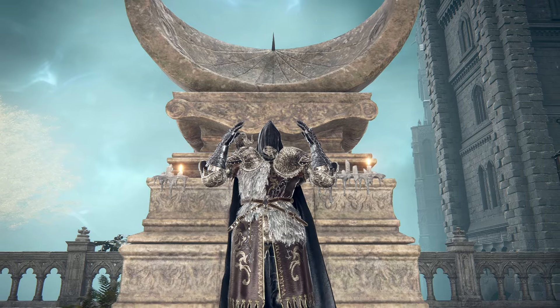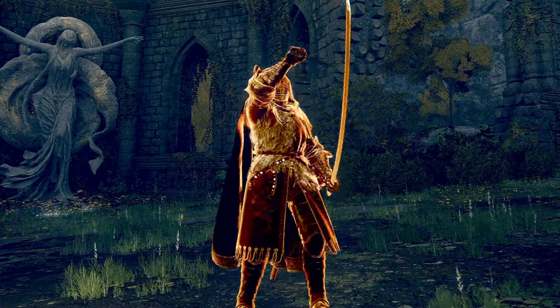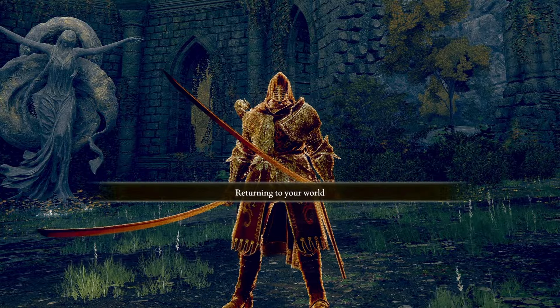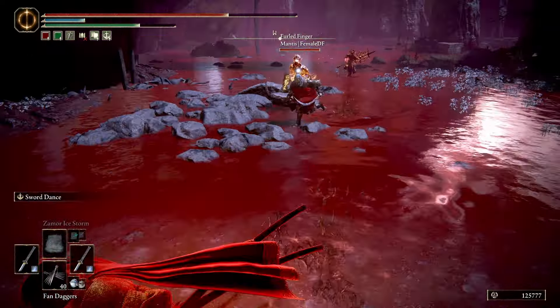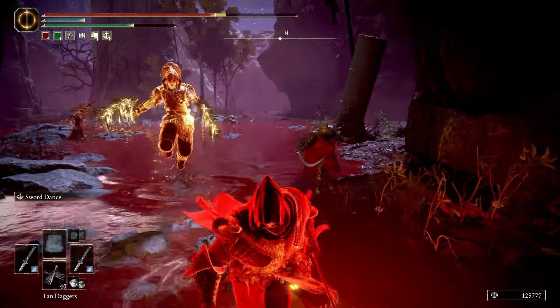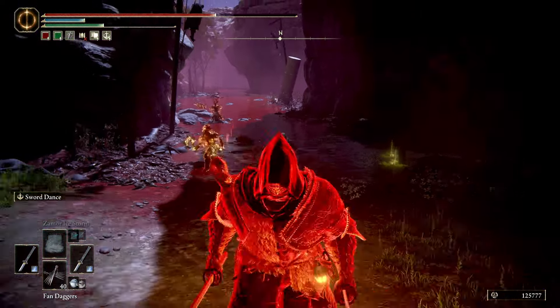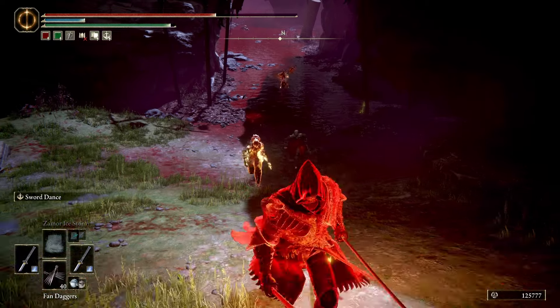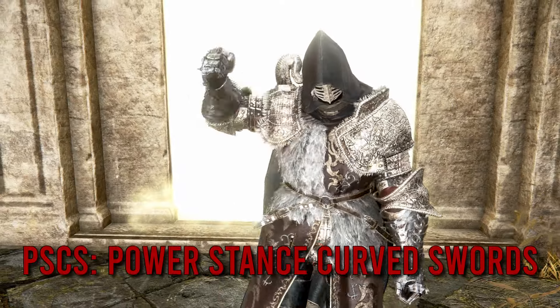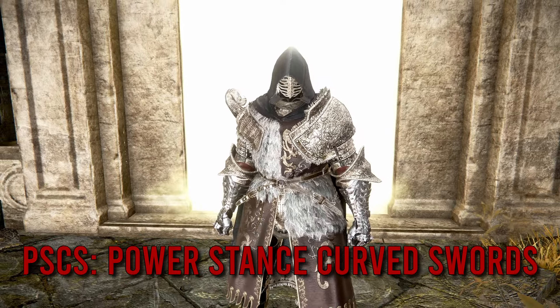A few days ago, I found something incredibly mind-boggling while testing some setups. So let's cut to the chase and get down to business. As invaders, we've all been in this situation — a gank squad is chasing you with power-stanced curved swords, wearing that hideous white mask and spamming that running L1 non-stop. There's no sugarcoating it, it sucks. But power-stanced curved swords have a weird flaw that nobody is talking about, and we can exploit it.